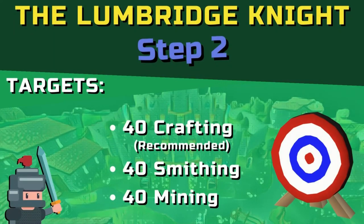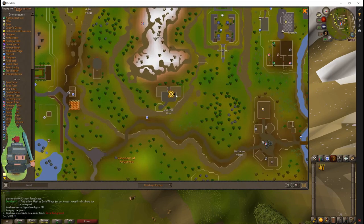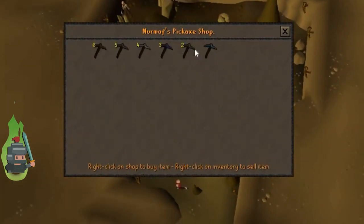Here are the targets for step two. Recommended: 40 crafting, as discussed — though you only need a minimum of 6 which you've already attained. You then definitely need 40 smithing and 40 mining in order to process gold. Along with our 40 mining, I strongly recommend a rune pickaxe at this point — invest some of the money made from silver in a rune pickaxe, bought from either the Grand Exchange or, if you're an Iron Man, from the Dwarven Mine for 32,000 coins.